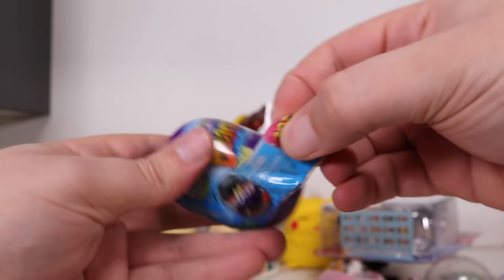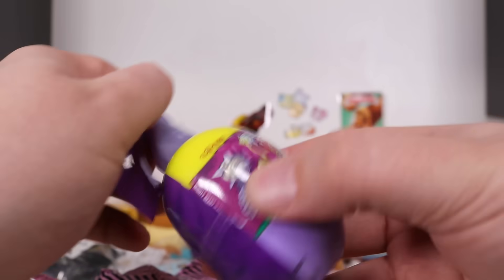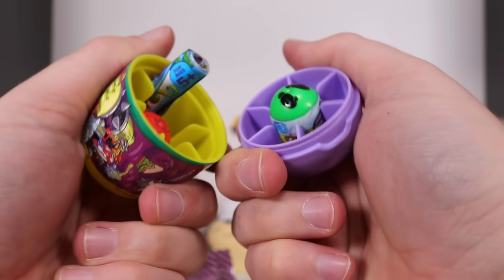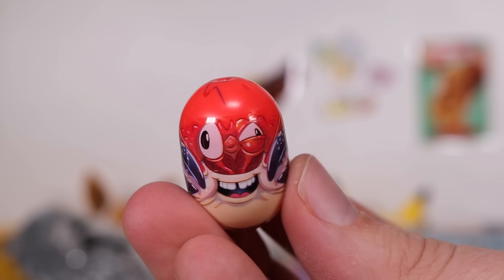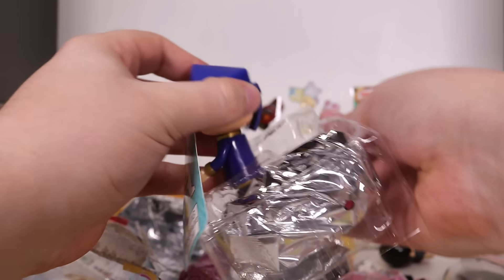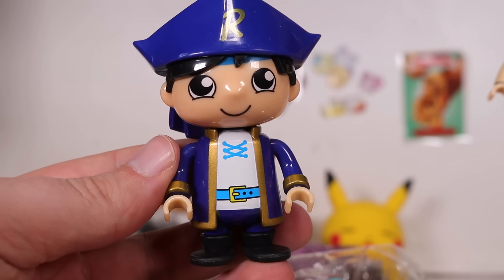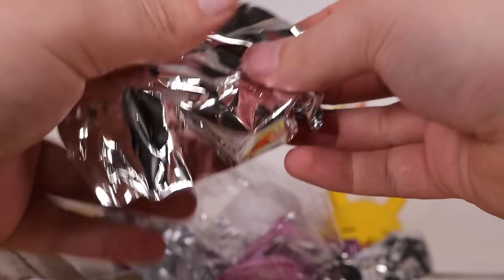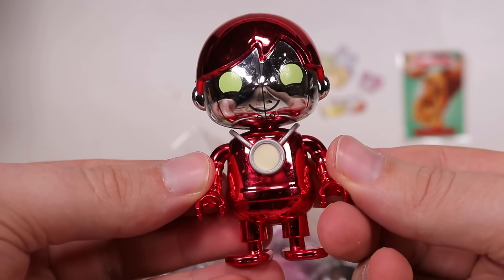Up next, we've got a Mighty Bean — we've opened these on the channel before. We've got a collectible outer case — this disgusting orc — and then we open him up and we should have two beans inside. We've got number 64, the Foot Brawler, and number 38, Lobster Mighty Bean. He's got problems. I think we're down to the last two. Let's see what Ryan we get — this one is actually Pirate Ryan, and this is a fan of Pirate Ryan — Vanilla Ryan who is a Pirate Ryan fan with all his merch. Mystery Ryan: Iron Man Ryan! That's pretty cool — kind of a cool metallic red. I know I have an obvious hoarding problem, but I will not stoop this low to collect all Ryan variants.